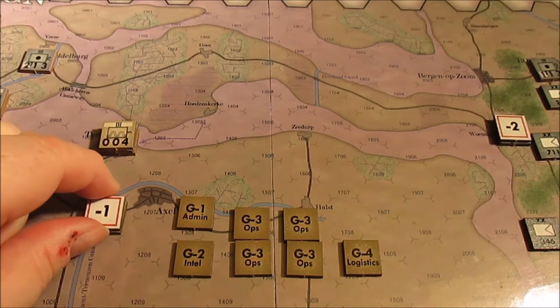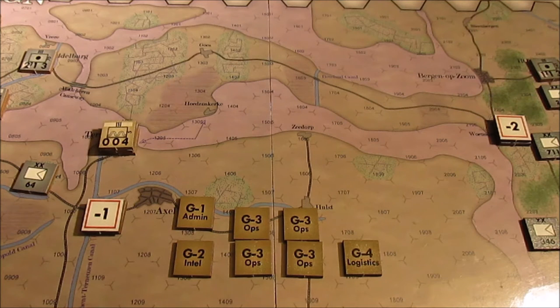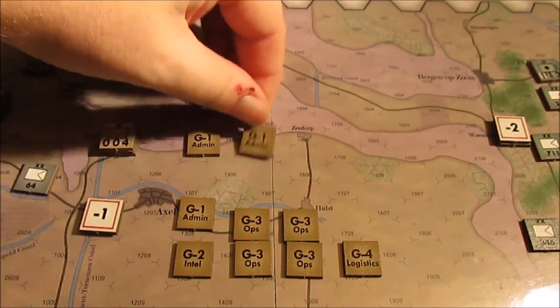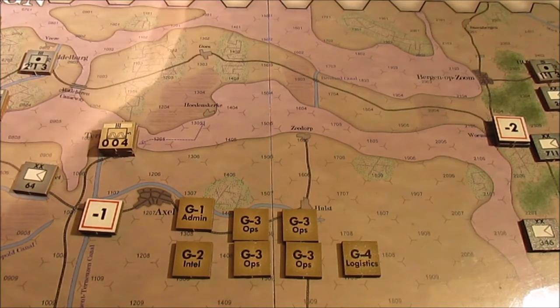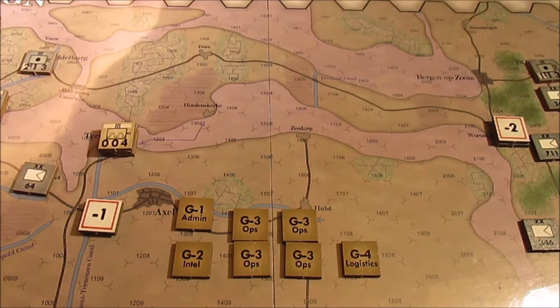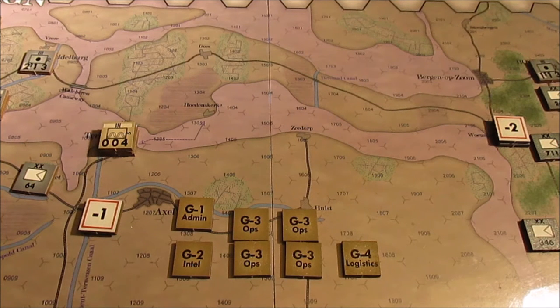G1 is: enter reinforcements, regroup task forces, and get reinforcements to tactical units. Basically you play a G1 admin counter, roll a D3, and get that many hits back. As we can see with this unit right here, they've got one hit on them already. So if I wanted to bring them back up to full strength, play a G1 counter, roll a D3, you get that many hits back. You can play these counters multiple times in a turn, but the British only have three G1 counters total. The Germans are also limited to only three G1 counters, though the counter mixes between commands are different — the British have fewer G2s while the Germans have like four or five.